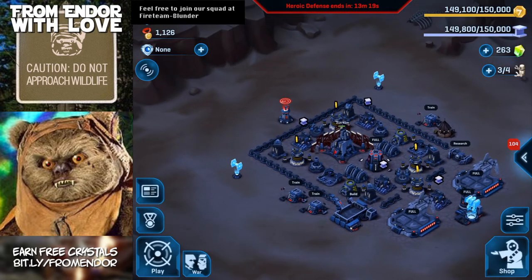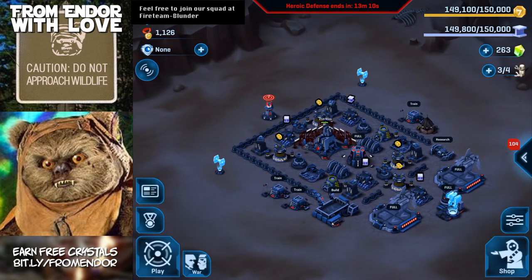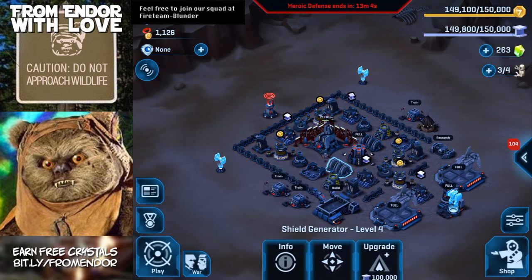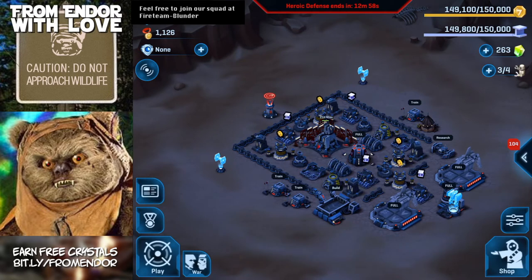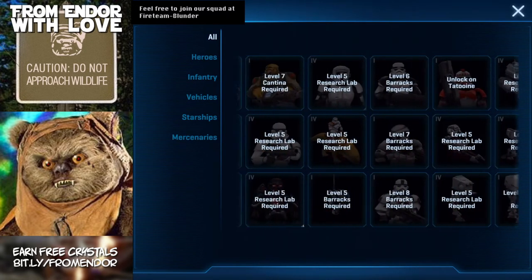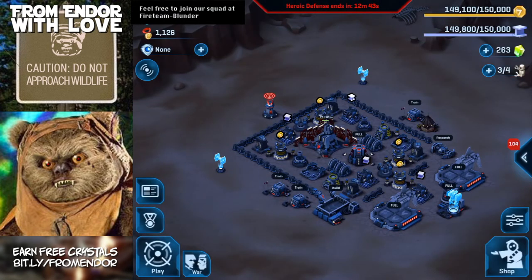Pretty much everything is leveled up to level 4 — all of our turrets, shields, everything except for the headquarters, so we're just waiting on that one before going to level 5. I've got everything in here leveled up to its max, even the units I never use, just because we're maxed out on credits and alloy and I'm trying to spend some money where I can.